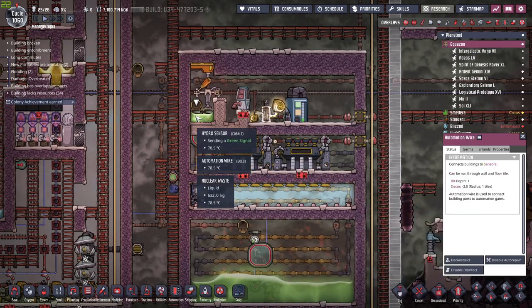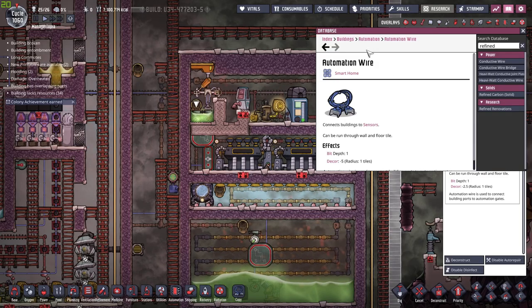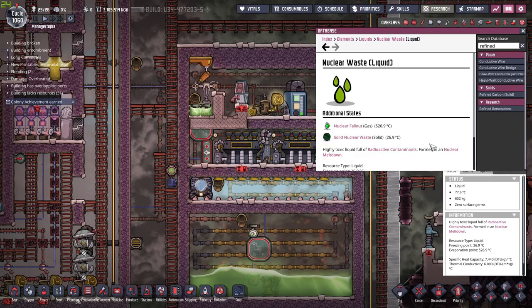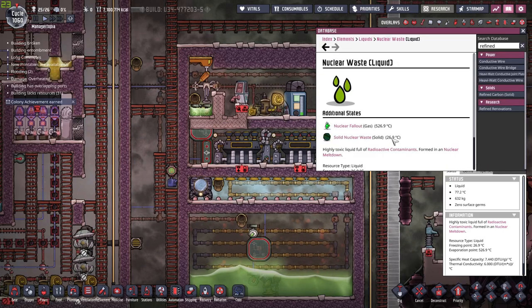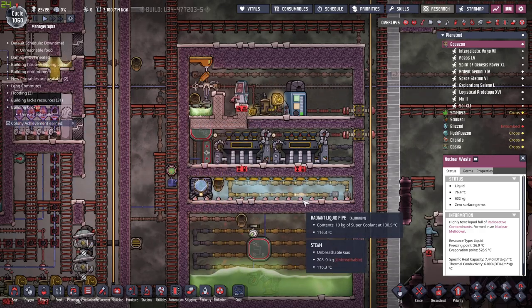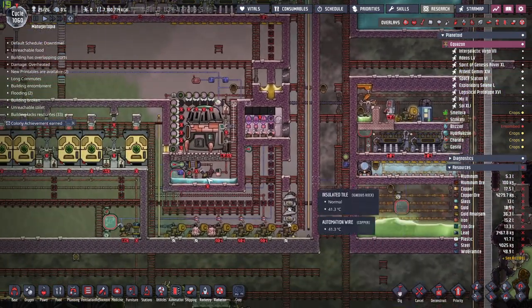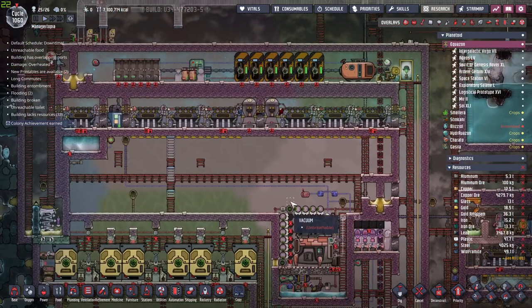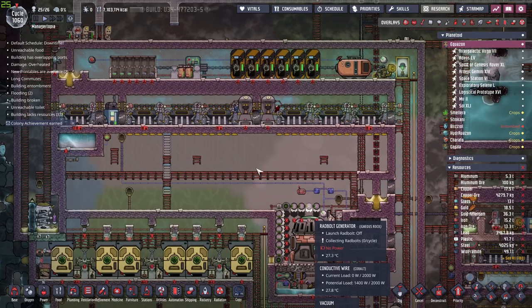Nuclear waste itself turns into solid at 26.9 degrees, and we are currently at 76 degrees — we are a little bit away. With that time invested, we're finishing up the nuclear reactor. Who knows — maybe we'll be able to see the results of this small experiment at the same time we turn on the reactor.